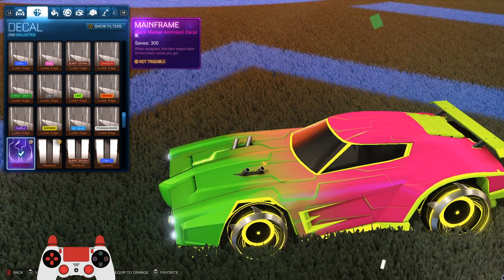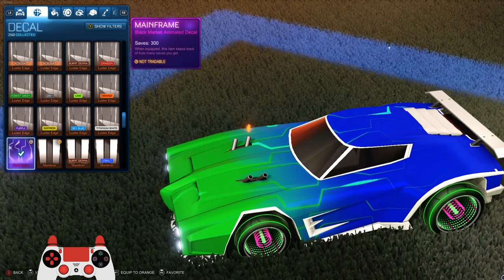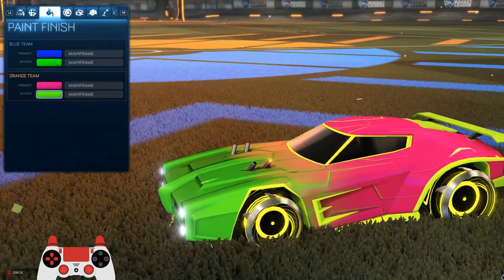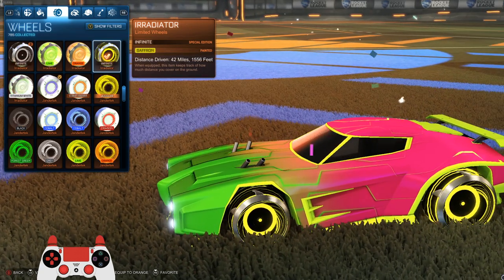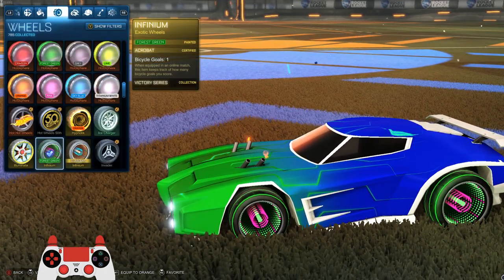I'm using the mainframe decal today. I really like how it looks — even though it's a somewhat older decal, it's still one of my favorites. I really like the pink and green on this one, it looks super cool. I'm using saffron infinite irradiator wheels on the orange team and forest green Infinium wheels on the blue team.